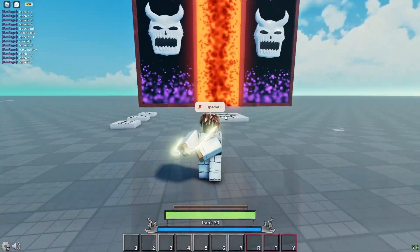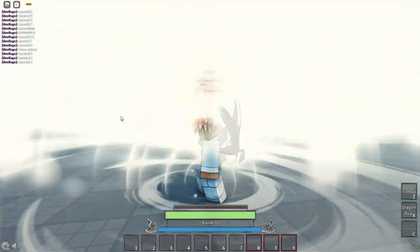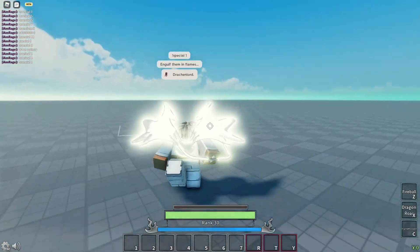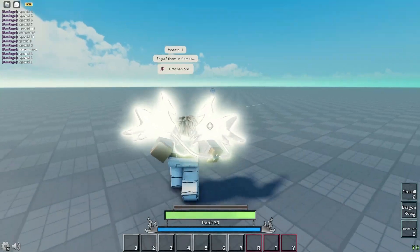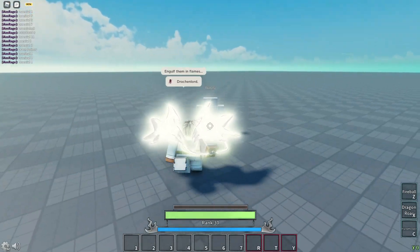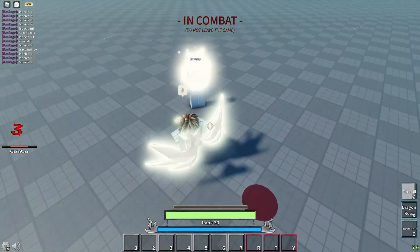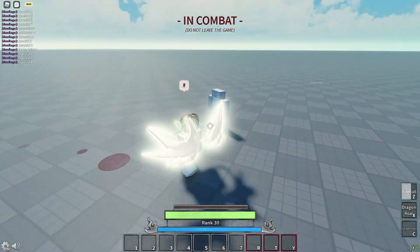Okay, here we go, this is the first Quincy mode. Let's press B. This is the first Quincy mode — let me go to that dummy over here to test. We have Fireball, Dragon Roar, and Flamethrower. I just have Fireball — oh, it does burn damage too. Okay, it's pretty clean.